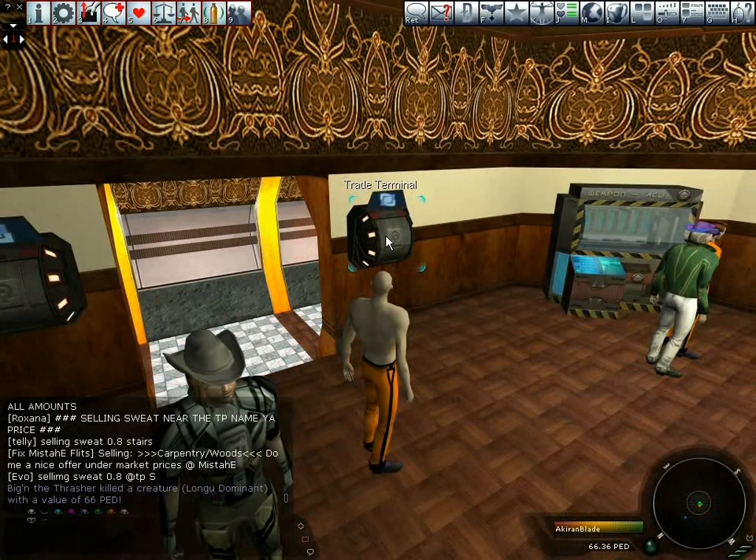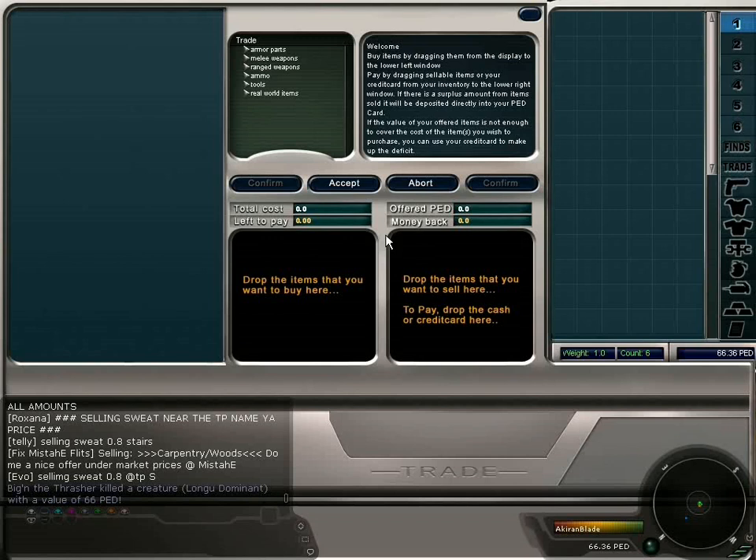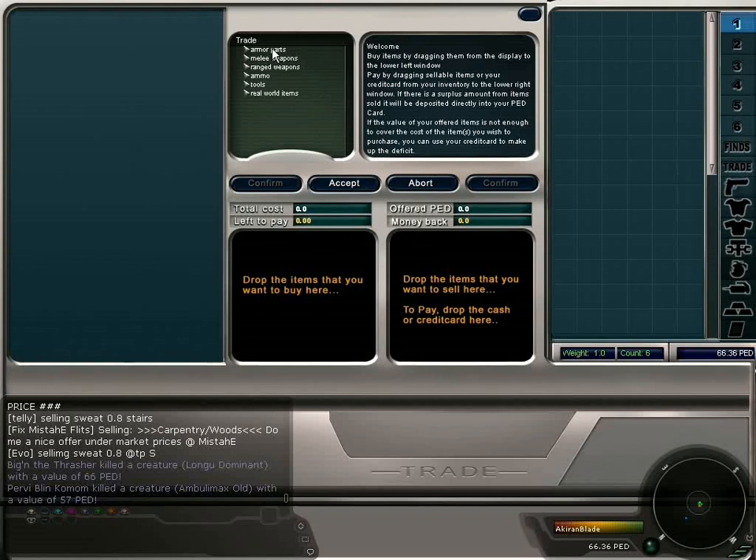Here is the trade terminal. To access it you can simply double click on it, or click once with the right mouse button. This is the trade window interface. In here you can see that all the items you can purchase are categorised: armour parts, melee weapons, ranged weapons, ammunition, tools, and real world items. We are going to buy a rifle, which can be found in the ranged weapons section. To purchase the item we need to drag it into the purchase item box.